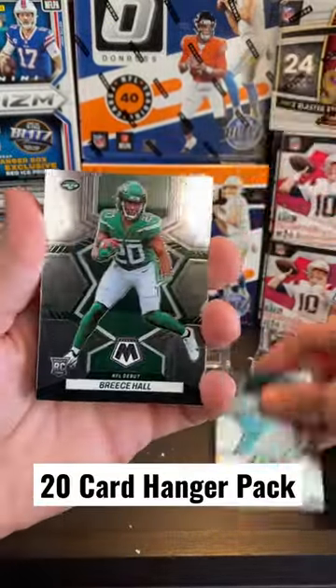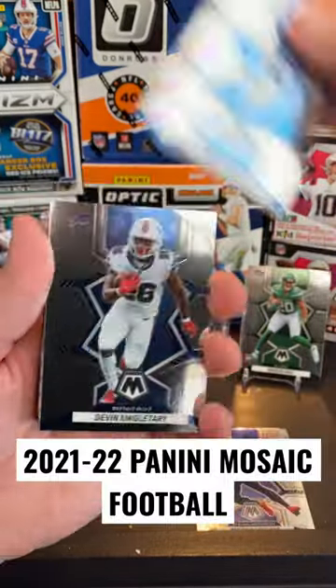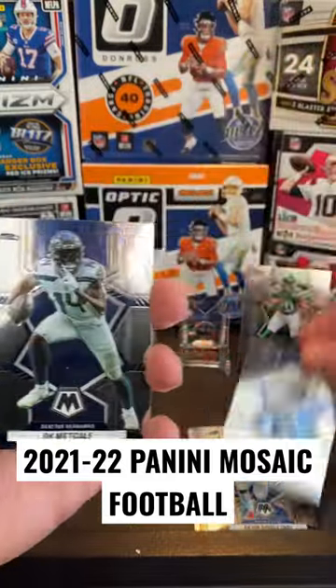Let's see what we can find. You're going to have the four oranges. There we go, Breece Hall in the base. You're going to have four orange mosaics per pack on average.